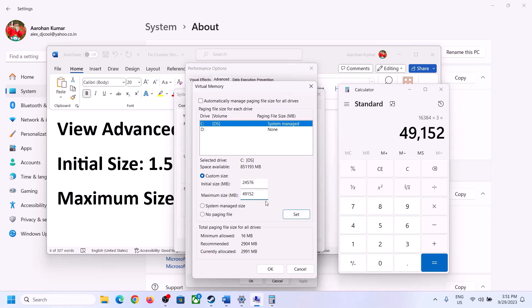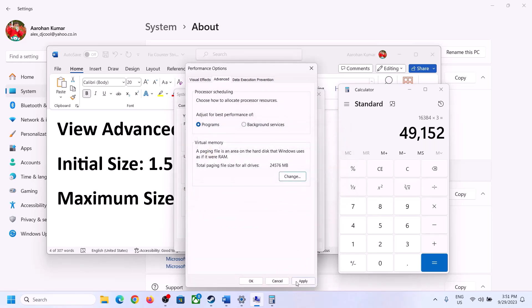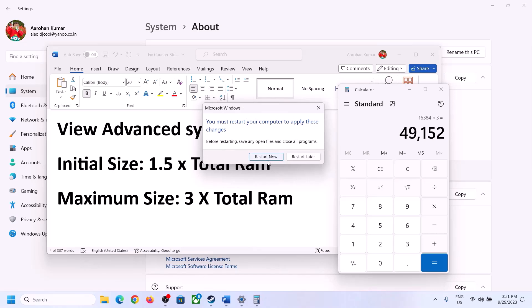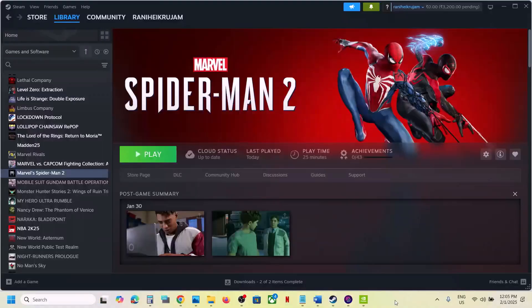Enter your calculated initial and maximum sizes, click Set, then click OK. Apply and click OK again, then restart your computer. Make sure you restart after this step.